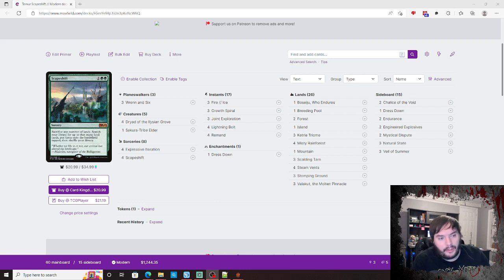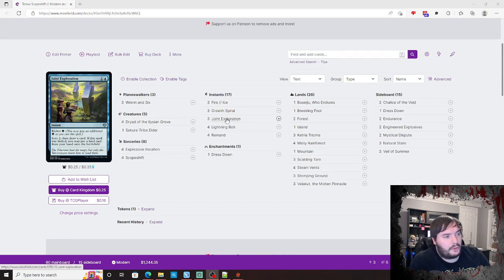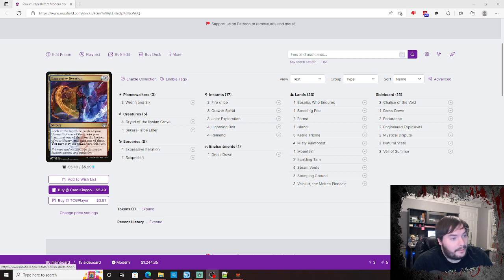Wednesday special today — we're hitting Modern to play one of my favorite decks in the format: Temur Scapeshift, also called RUG Shift. Got a brand new card called Joint Exploration that I have not yet played in the actual list. It's kind of the perfect timing, so let's see this deck.